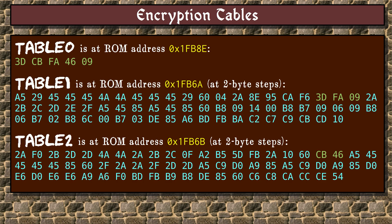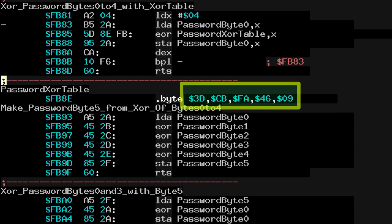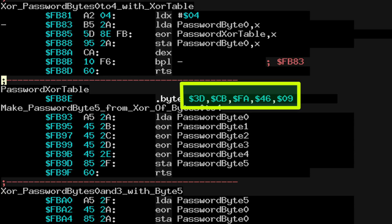About those tables: first we have the 5-byte table, which contains the values 3D, CB, FA, 46, 09. Here is the relevant part of the data from the disassembly of the ROM. The table begins at address FB8E. Let me make it a little bit bigger — there we go. The table stands out nicely there; it's a section of data in the middle of some code, just 5 bytes.